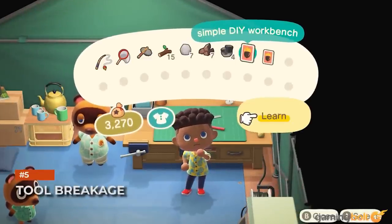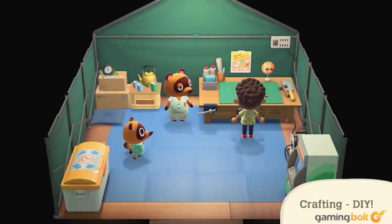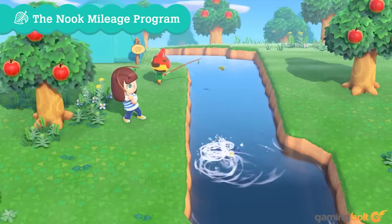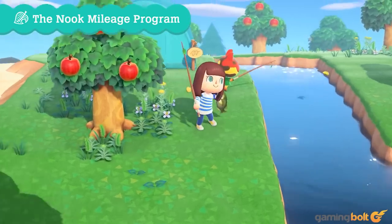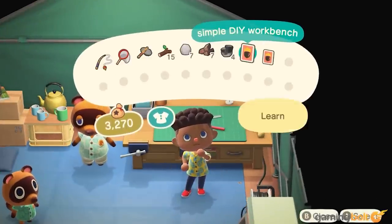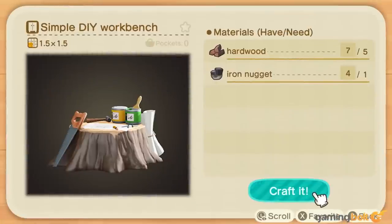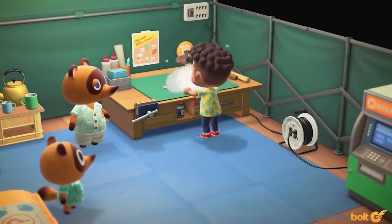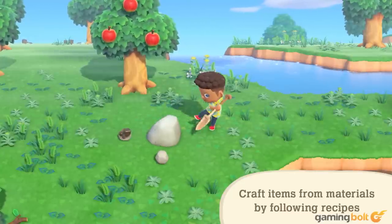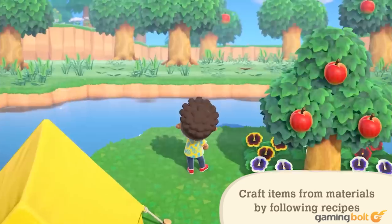Tool Breakage. Crafting is doubly important, because every tool can now break. Even your fishing rod can break from too much use, and there are no indicators for when a tool is going to finally kick the bucket. Always make sure you have enough crafting materials on hand to create replacements. You'll also want to unlock recipes for stronger tools, since these break down at a much slower rate. But if you're low on more premium materials like iron, it is still possible to craft a weaker version of a tool and get by with it.